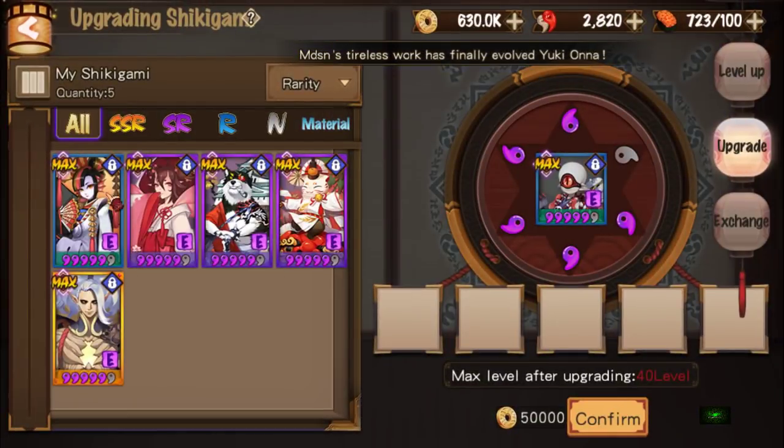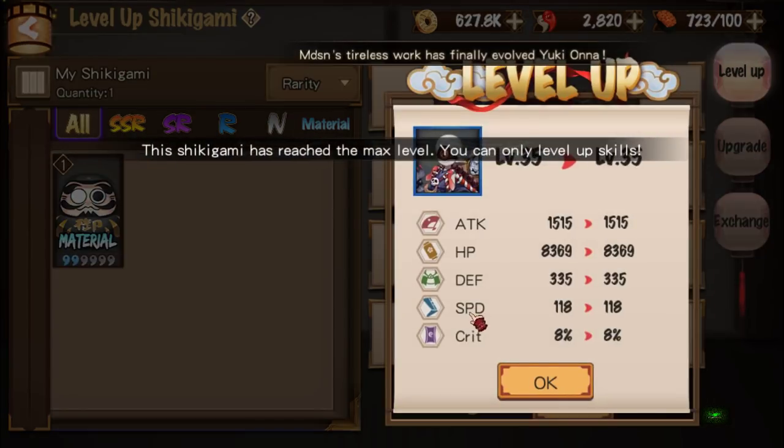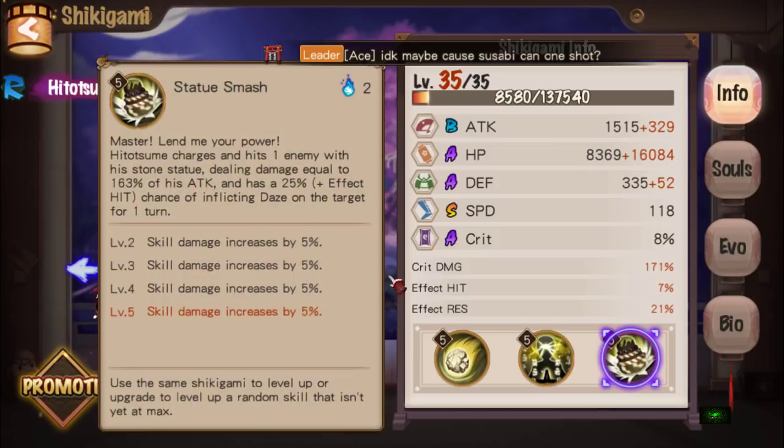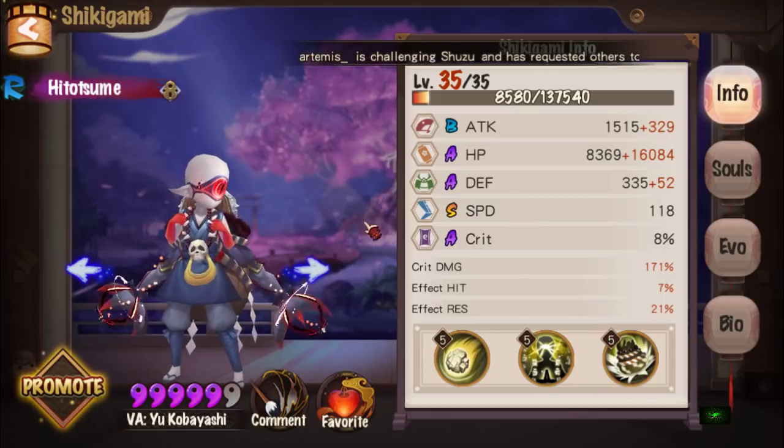Once scaled up, effect resistance increases to 20% and damage reflected increases to 20%. Of course, it's a chance to proc — it won't activate every time. I went ahead and scaled it up fully. His third skill, Statue Smash, has Hitotsume charge and hit one enemy with his Stone Statue, dealing damage equal to 163% of his attack, with a 25% chance of inflicting Daze — which is a stun — on the target for one turn.